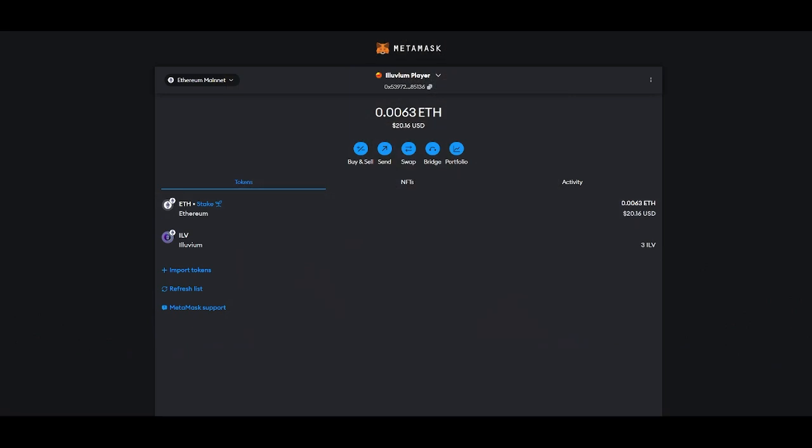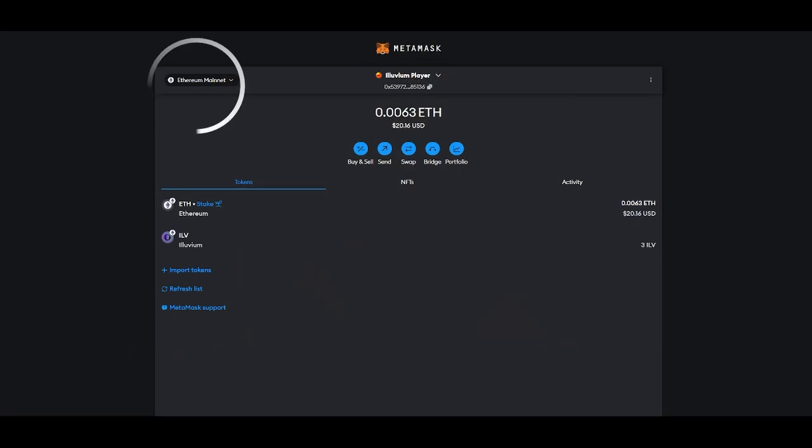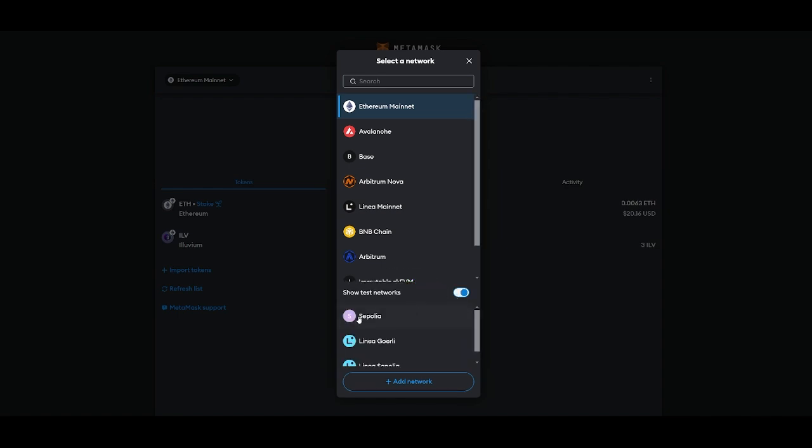Go ahead and open up a hot wallet of your choice — you can even create a new one for this. You're going to go to the Network tab, and if you don't have it turned on, flip the tab at the bottom that says Show Test Networks and choose Sepolia.